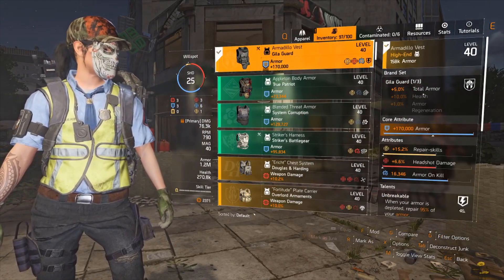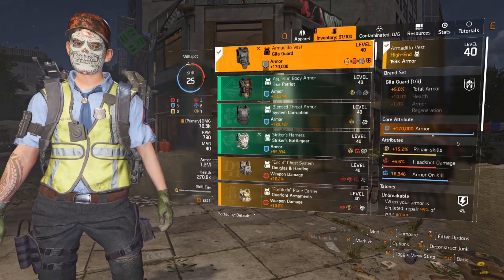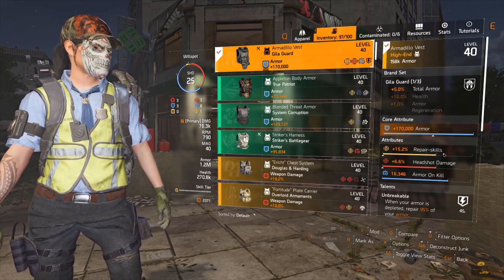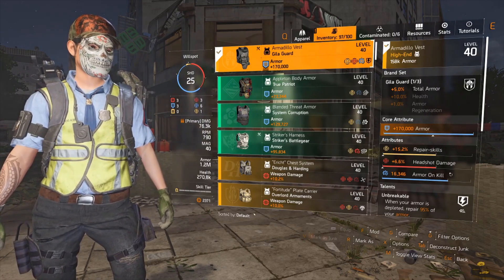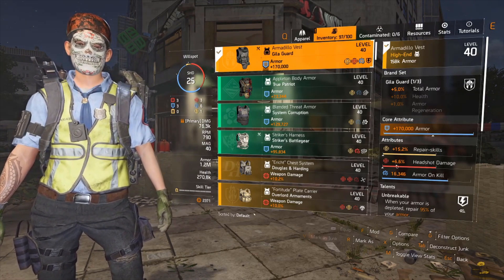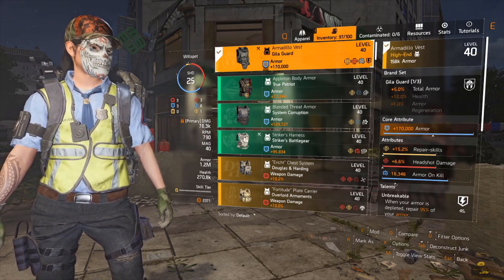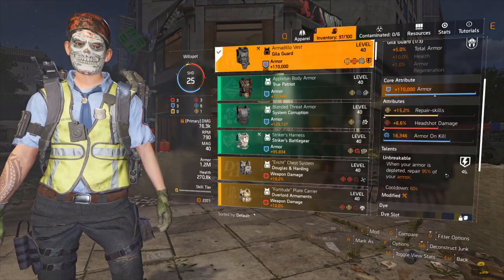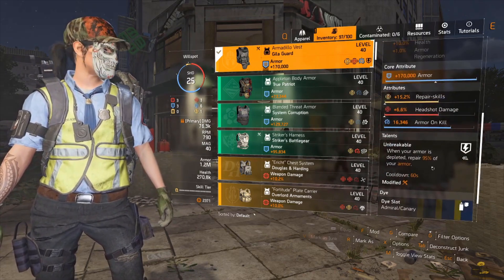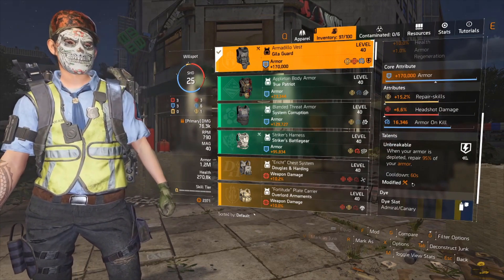For my chest I'm running a Gila for the 5% total armor — 170K armor, that's a god roll right there. It has repair skills; I'd like to change that to armor regen, but anyway: 6.6% headshot damage, crit chance, crit damage, 16,346 armor on kill, and I'm running Unbreakable — when armor is depleted it repairs 95% of your armor on a 60-second cooldown.